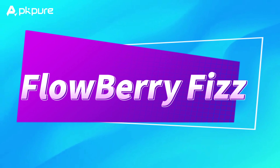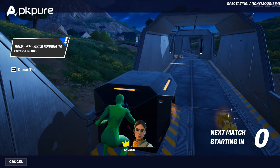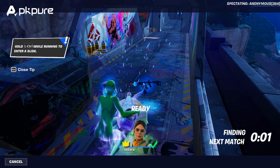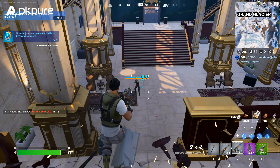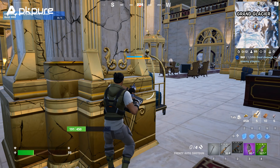Flowberry Fizz. Plus, there's this cool new thing called Flowberry Fizz dropping in with the update. This isn't just a new shield item, it's a total game-changer. You can either apply it to yourself to get up to 100 shields, or play the hero and spritz it on a buddy for the same shield. But wait, it also provides you with a low-gravity effect, so you can jump higher and further for a limited time.